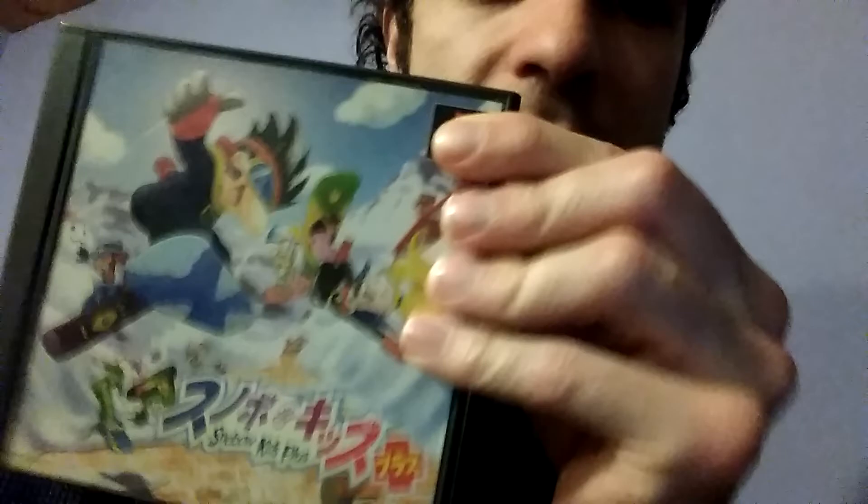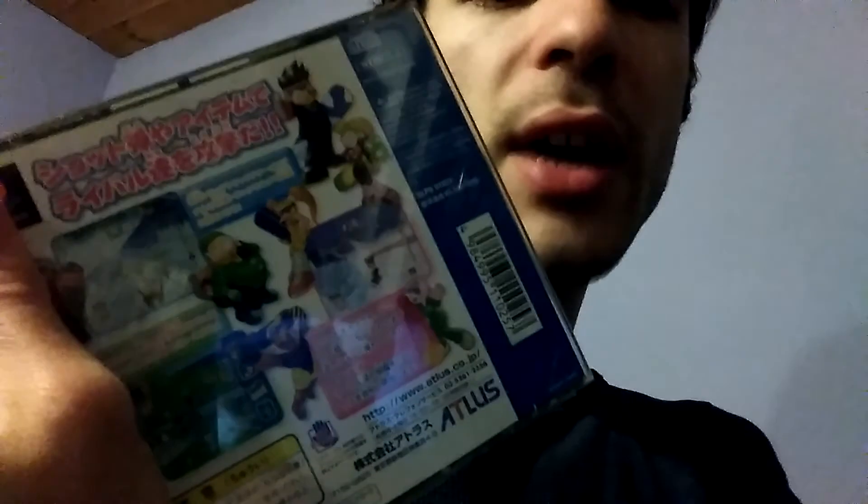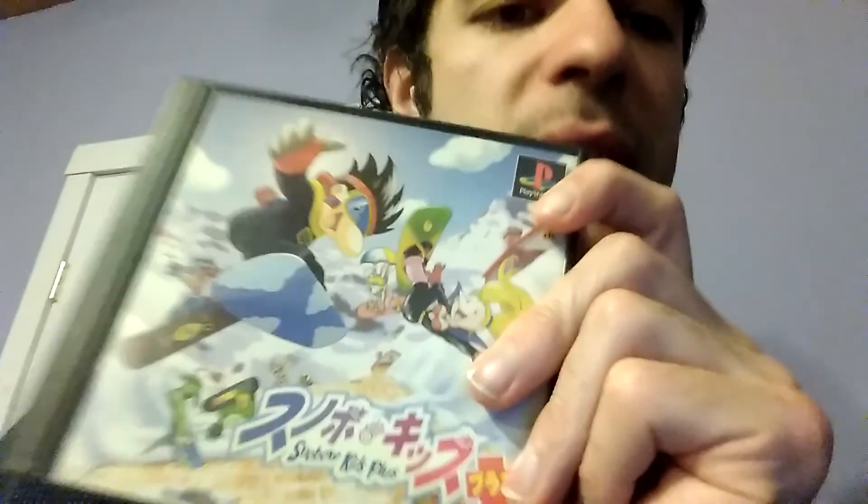Here we have Snowbow Kids Plus. This is a remake of Snowboard Kids on the N64. This version adds anime cutscenes and some new content, such as a new character, plus a CD-quality soundtrack, which is great. But if you only have to go with one version, N64 is definitely the way to go, because this version does not have four-player even if you have a multi-tap — and that sucks, because that's why you play Snowboard Kids in the first place. But I like having this as an alternate version.